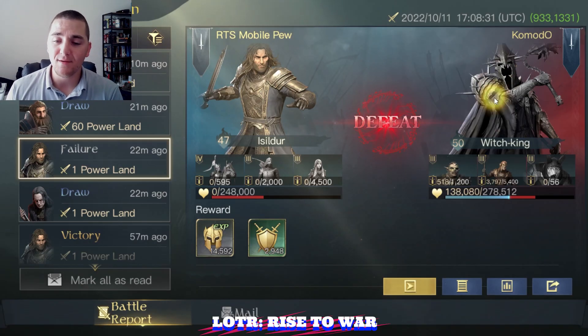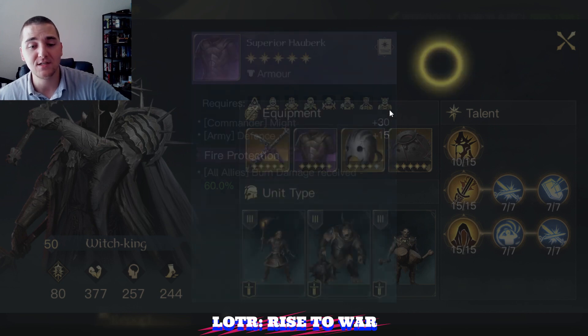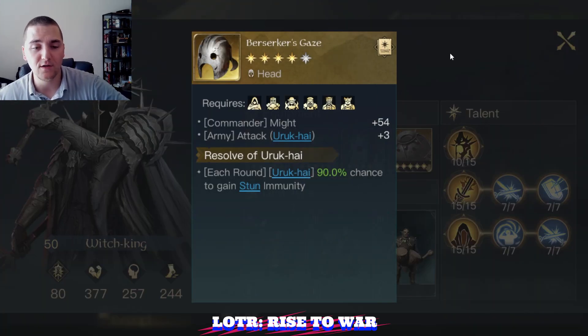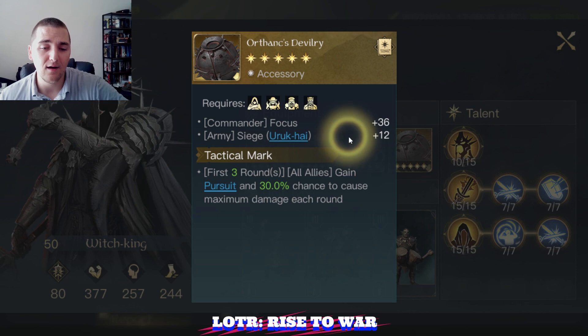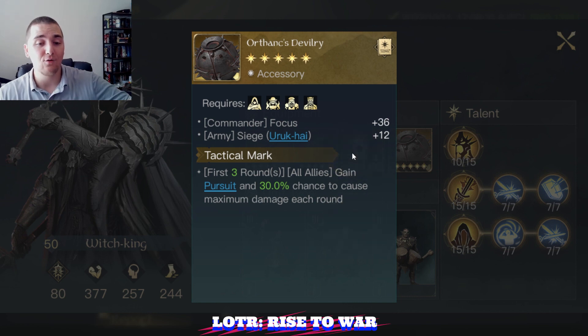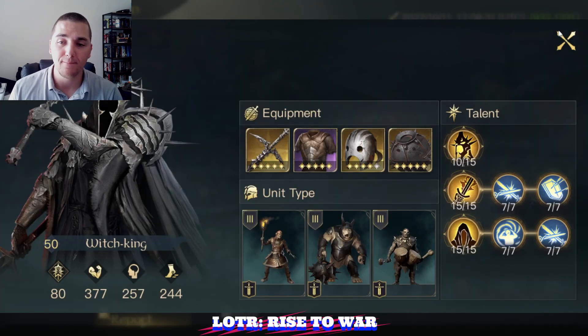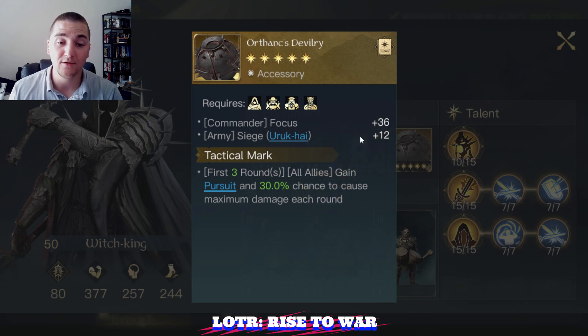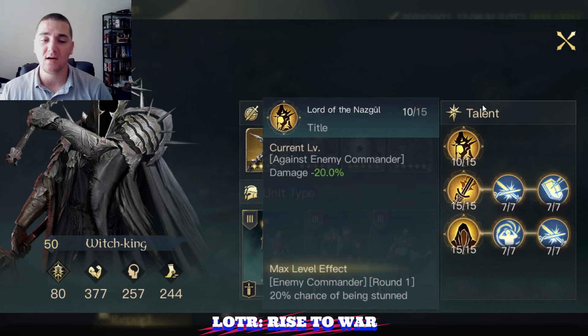The enemy I'm fighting is a Witch King running fantastic gear: a five-star Fire Refinement Reckoning, an anti-burn damage chest piece, and a Berserker's Gaze with Resolve of the Uruk-hai helmet — anti-stun, my favorite helmet for Witch King. Then Orthanc's Devilry with Pursuit, which is an interesting choice. My only recommendation would be to maybe swap that out for the Palantir of Orthanc if you have it, Komodo — it'll give you plus three attack as well as Tactical Mark. All right, into the units and skills.